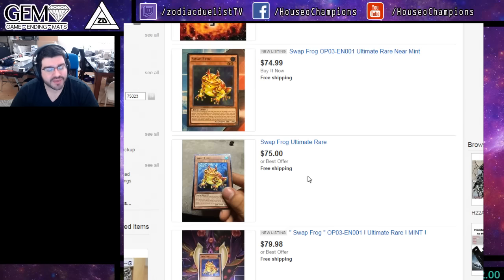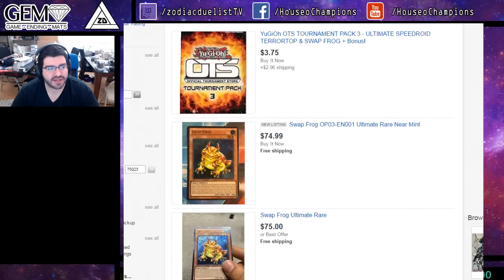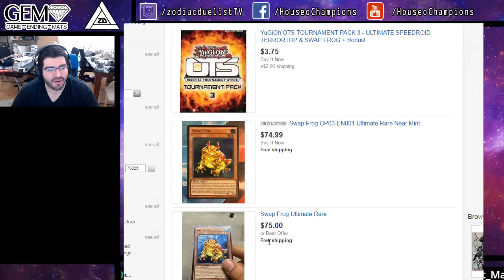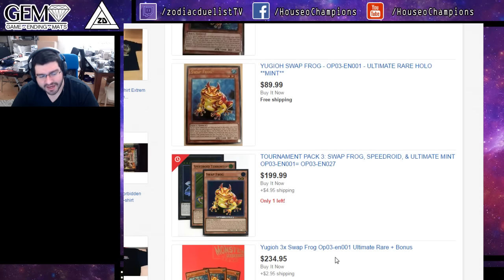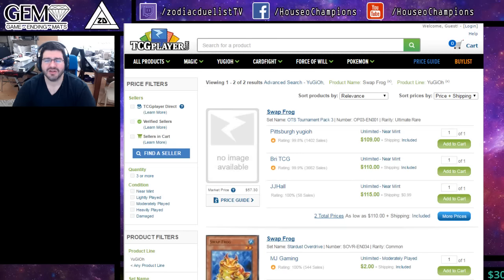So if these six do get bought out — which is only two playsets but at such an expensive price — this would actually be the lowest price point per card. Except there's a set over here at $240 for the set. So at $70, $70, $70, that's $210. And then $80, $80, $80 is actually above this price point, so that's the best deal if those two were gone. Does it really deserve this price of being this big of an Ultimate Rare?